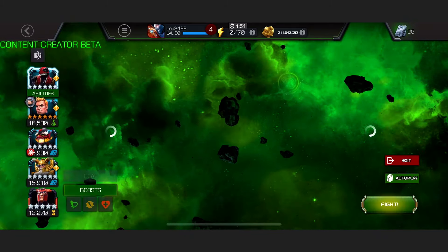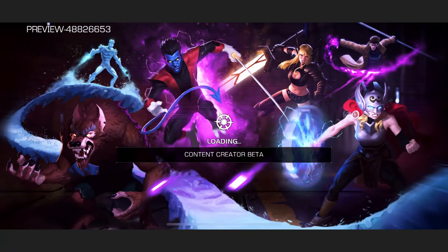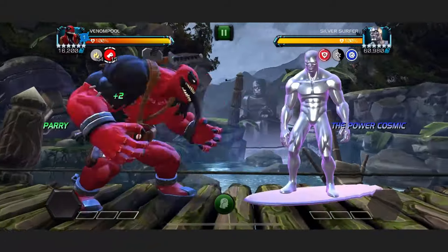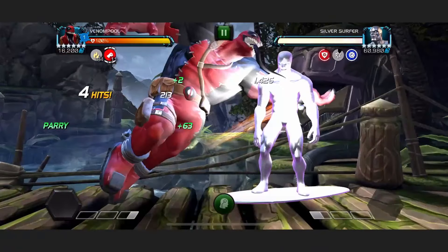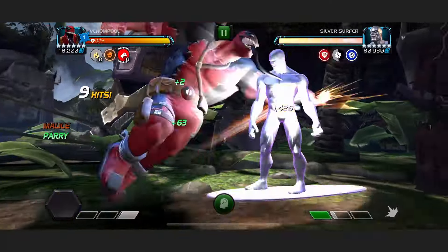Up next we have Silver Surfer, and for him Venom Pool is an absolutely stellar option, because again, Silver Surfer can generate armour ups, which means Venom Pool can heal like a madman. We've got a slight unlucky slow input and he's being not particularly cooperative — nice lag spike on my end. And we get our first buff with Venom Pool.